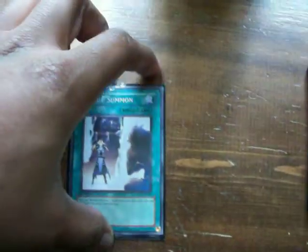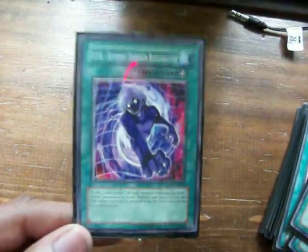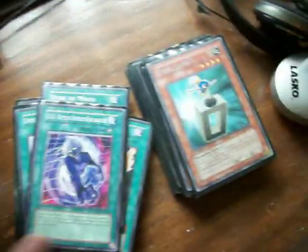Another staple — MST. Double Summon is actually really good, especially because of all the synchro-ing. Lightning Vortex — I don't have Brain Control or Mind Control, but it's good for clearing the field. Book of Moon for defense — I only have one, I would run two. Different Dimension Reincarnation — you have no idea how many times that will save you if you're running against a removal deck.